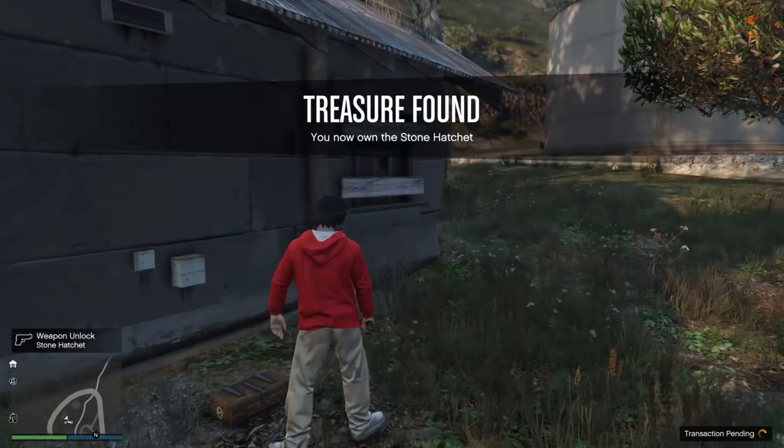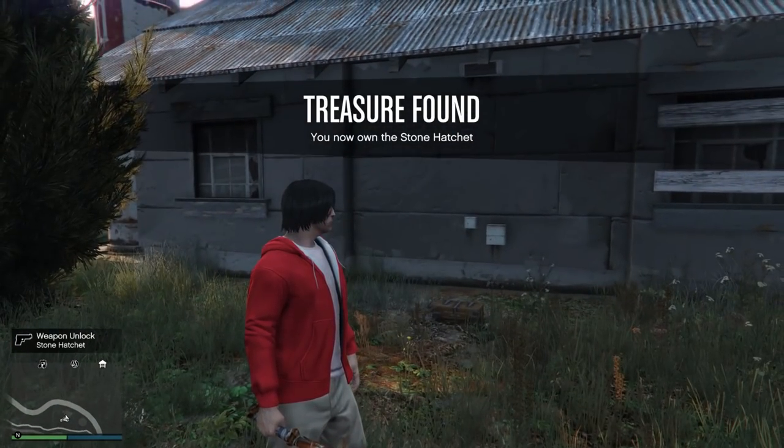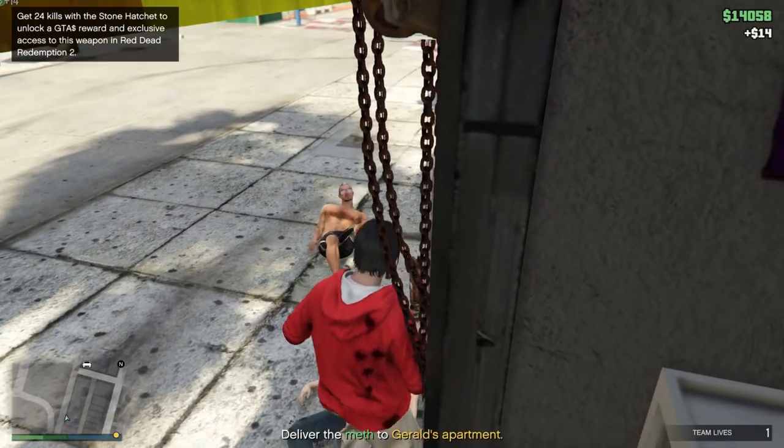In the hidden chest you'll find a Stone Hatchet, and there's a challenge: make 25 kills with this weapon to receive $250,000. I'll tell you the easiest way to complete this challenge shortly, because now we need to talk about the other two missions — it will be much faster if we complete all three mission chains at the same time, especially the final weapon challenges.